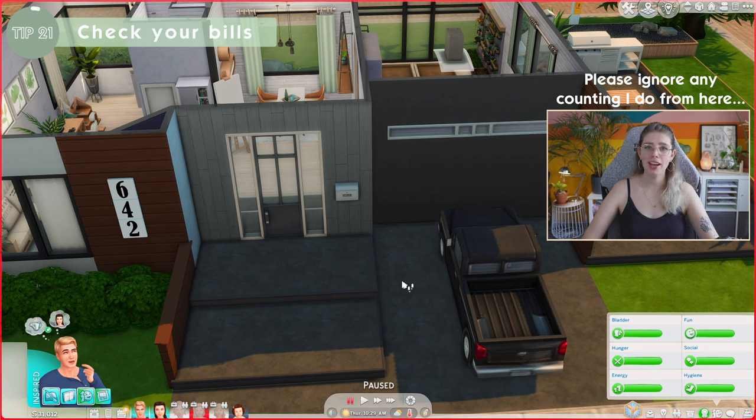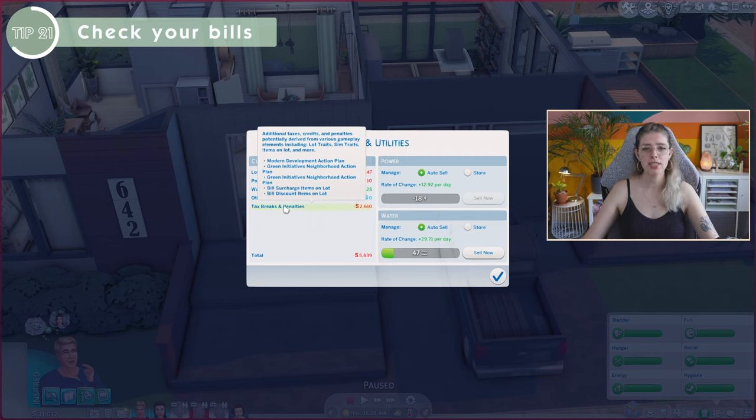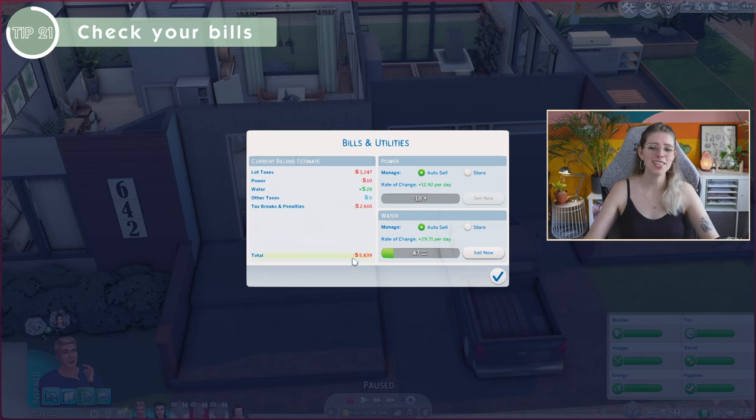Tip number 19: if you don't want to be surprised by your bills, click on the mailbox, select More Options, and choose Show Bill Information. This shows exactly how your bills are built up — lot taxes, power consumption, and water usage. If you have Eco Lifestyle, you'll also see a panel for water and power management, plus tax breaks and penalties based on neighborhood action plans. In my case our bills will be 5,839 simoleons. This also shows information on how to reduce those bills.